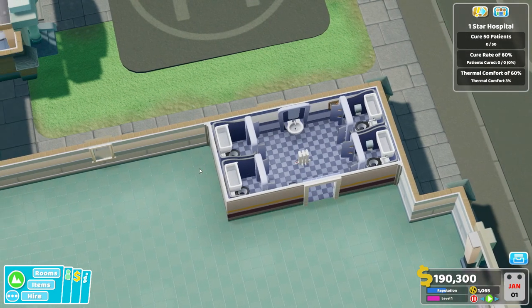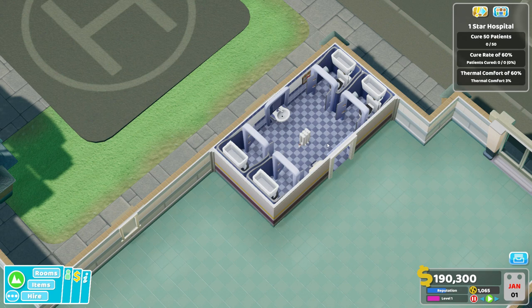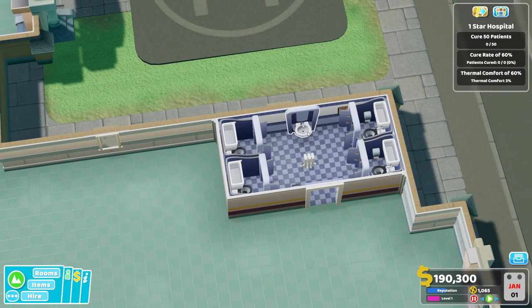You might be saying, Pinstar, what's the philosophy here? Isn't that a lot of toilets for only one sink and only one hand dryer? Well, yes it is, but you only really need about one sink and dryer for about every four toilets. That's because the animation for somebody using the toilet is about four times as long as it is for someone washing their hands. And when someone is done washing their hands and goes off to dry their hands, that frees up the sink for the next person. So even if you have four people using the toilet simultaneously, people can form a very efficient little quick conga line — wash hands, dry hands, get out of there.